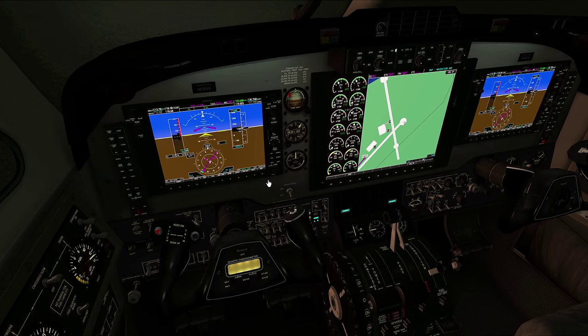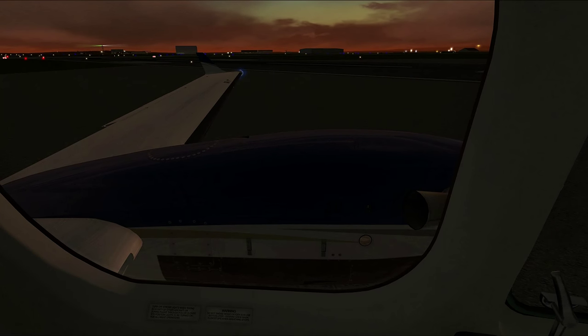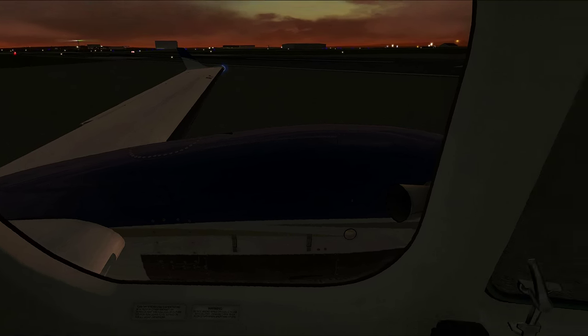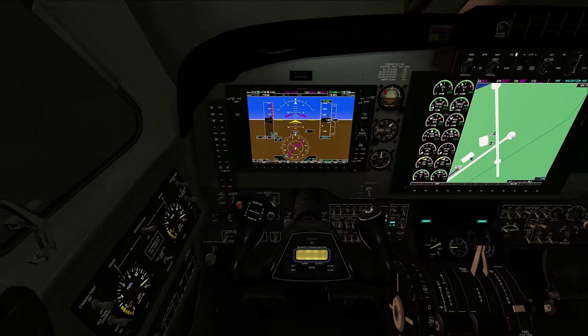Trim tabs — we'll set those to zero right here. Elevator, aileron tabs are zero, rudders zero — all good. Flaps — we'll go ahead and set those. The controller has two positions. The first position is 40% down. Full flaps is the second position and there are a lot of flaps, so you have to remember to counteract the porpoising tendency. We're looking at the ailerons, making sure they're correct, and we've got full range of movement on all of that.